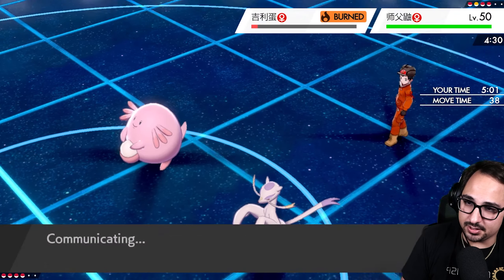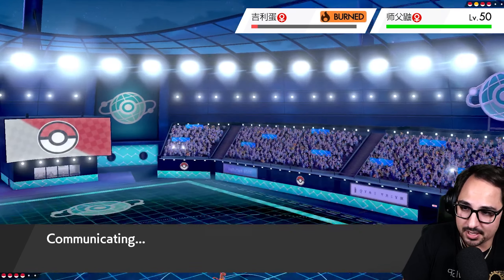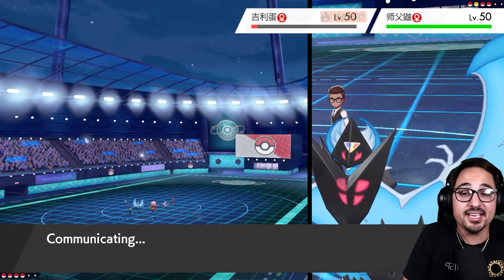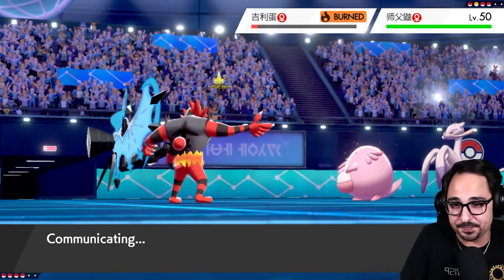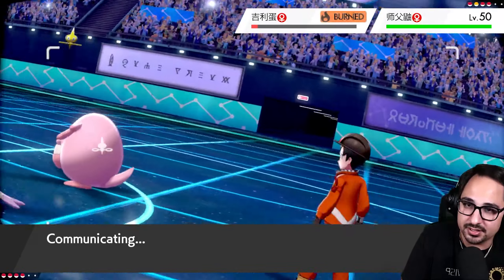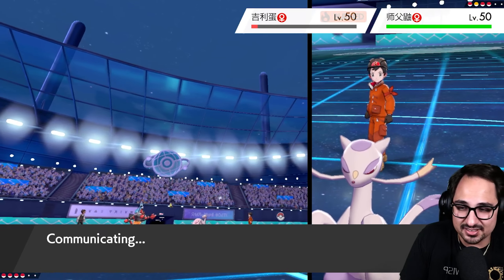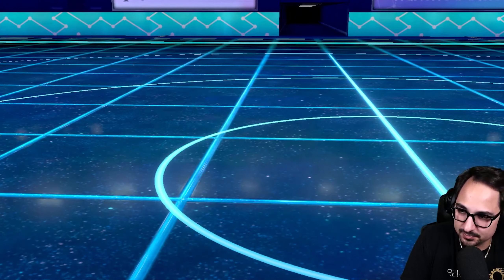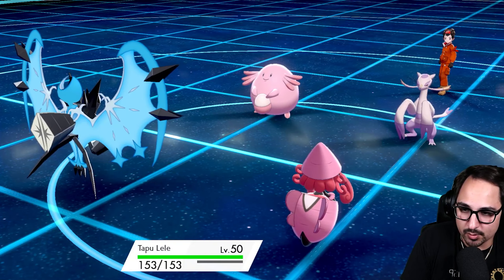I'm going to go ahead and use Expanding Force, followed by Heart Swap into Lele — get Lele on the field safely, might as well stop any potential Fake Outs from happening. I feel like I'm working this Chansey team hard — it's making me make plays and use my big old head. But I feel like we're still in the driver's seat here. It's not like we're in some serious danger — it's mostly annoying but not impossible.